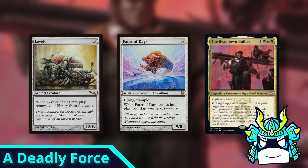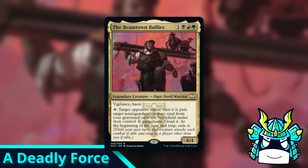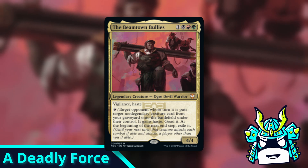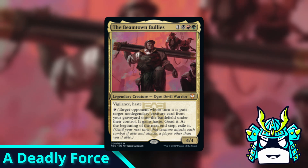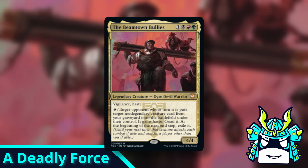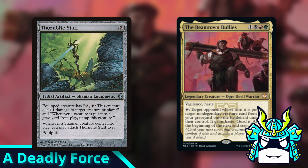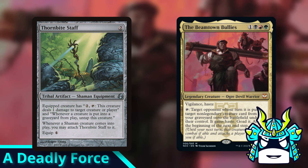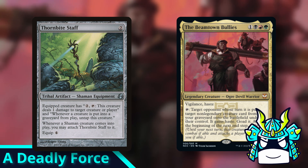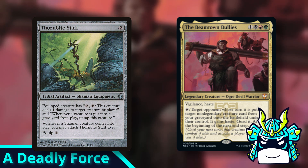But these combos seem kind of mean. I like to avoid combos that just take one specific player and absolutely obliterate them out of the game, so I came up with a combo that seems more fair. The main piece of the combo is Thornbite Staff. This equipment has a lot of text, but the only part we care about is that whenever a creature dies, the equipped creature untaps. This is the perfect equipment for this commander — getting extra untaps on creature deaths lets your Beam Town Bullies do a lot more stuff and get a lot more value, and it can combo off in lots of very silly ways.